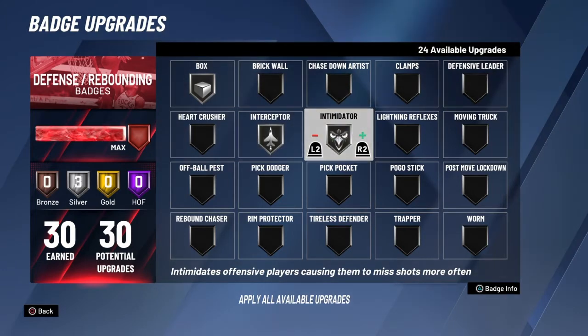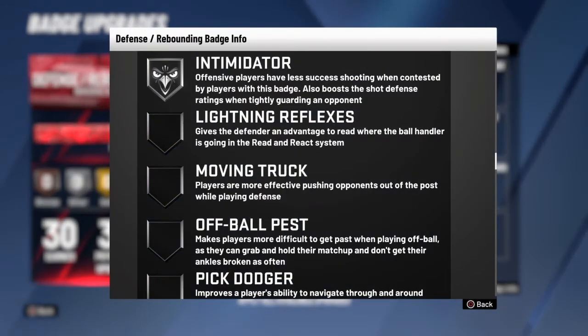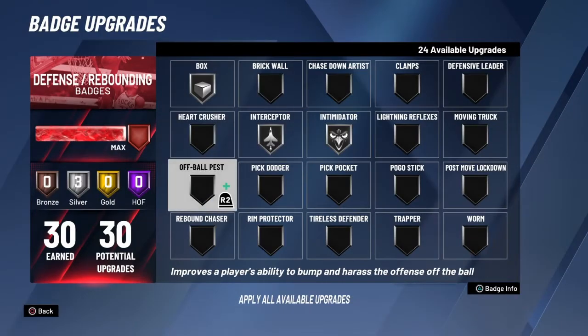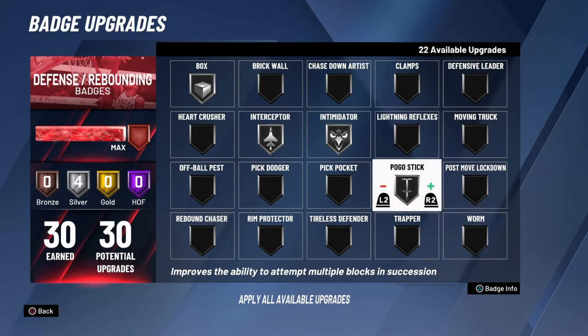Another one is intimidator. I tested it out on Hall of Fame and dropped it to silver and saw no difference in my defensive contests. It says it boosts shot defense when tightly guarding an opponent - even then, at my size 6'11", you really don't need Hall of Fame. Hall of Fame is kind of overkill in that category.